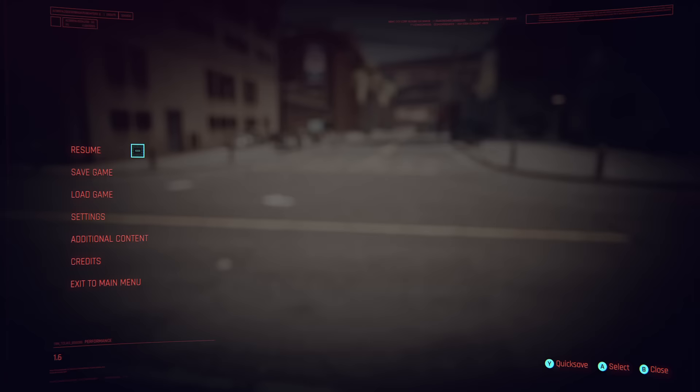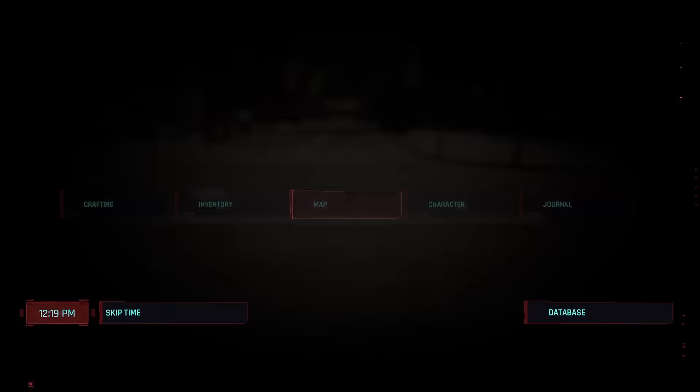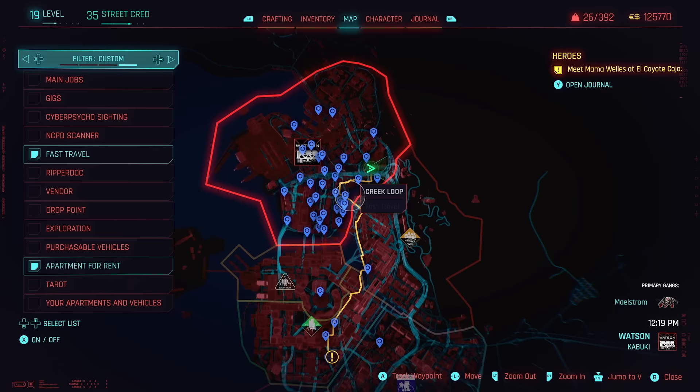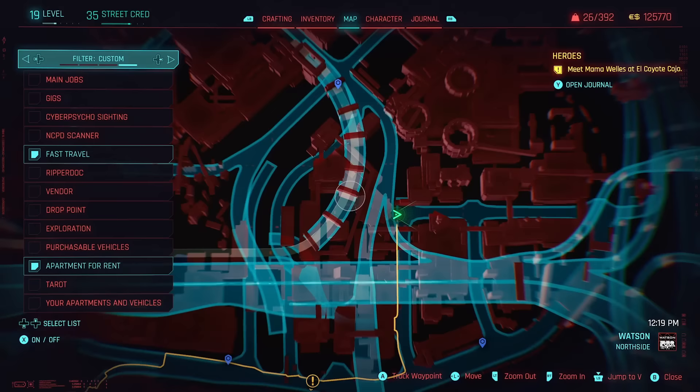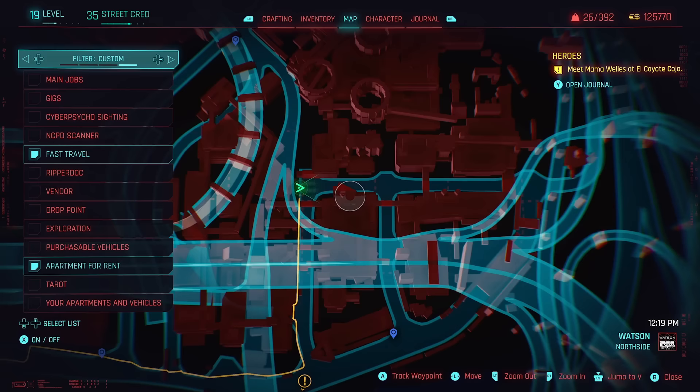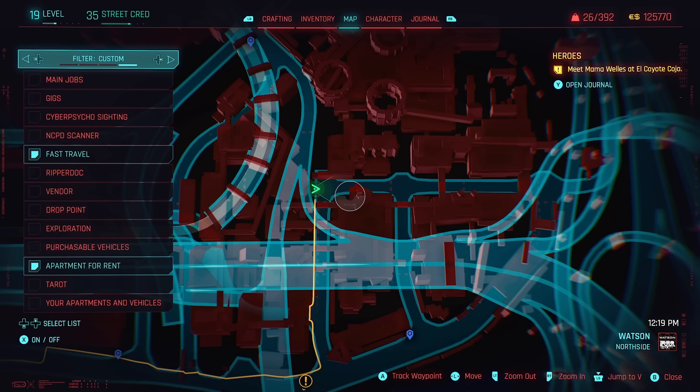Secondly, it's the location itself. We're going to be picking the Watson area because this is for those of us starting the game for the first time with a low level character - you can see my character top left is level 19. When choosing the location, there are a few things to consider: the time it takes to go around the route, and the spawn rate of enemies and how easy they are to pick up.